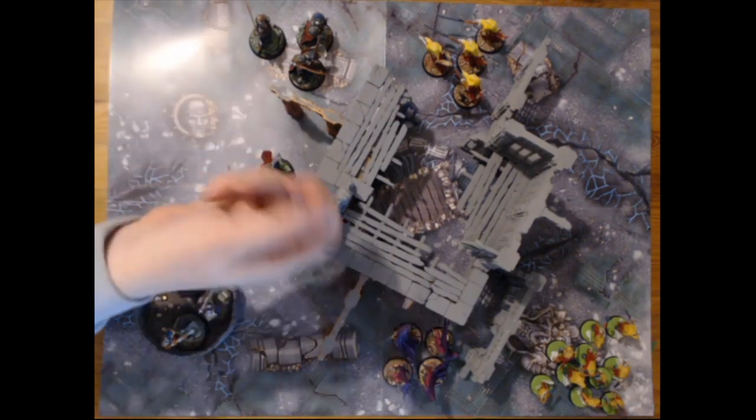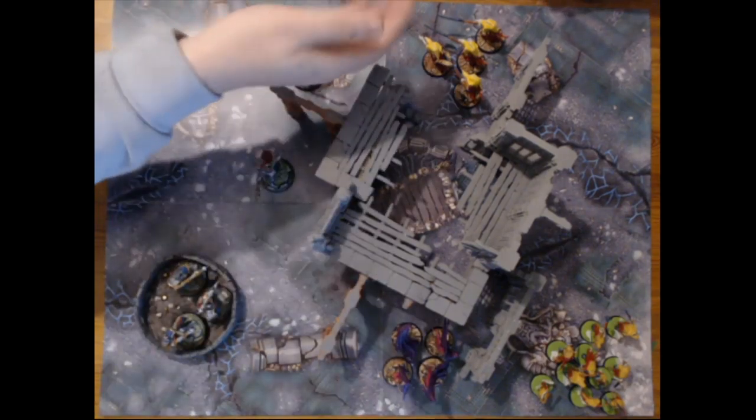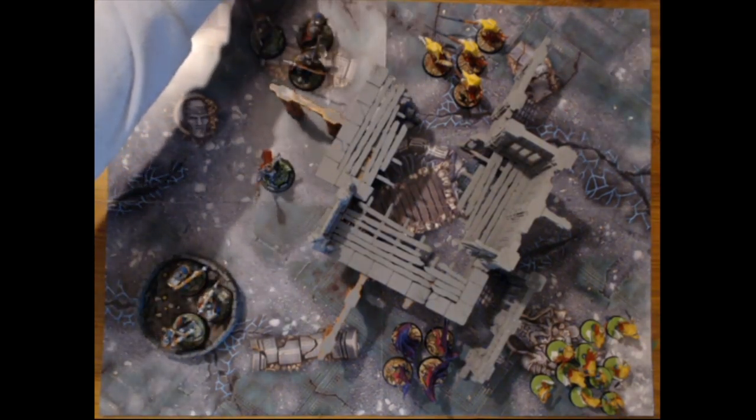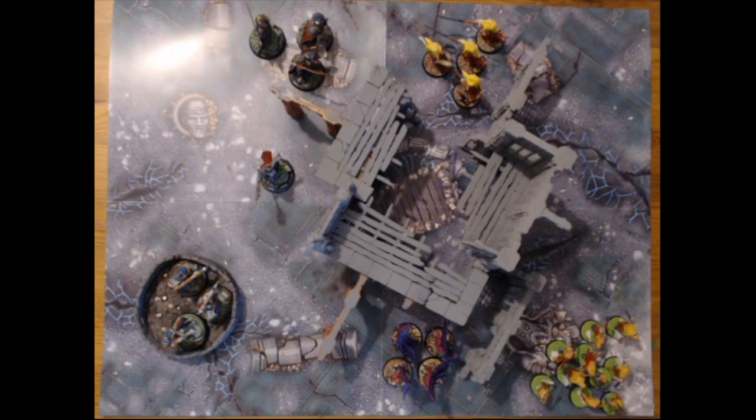So we're going to go to our roll-off now to see what happens. I got one, you got four. So do you want to take next turn or give me next turn? Anicorn chooses for Stormcast to go next, so we're going on to Stormcast turn two.